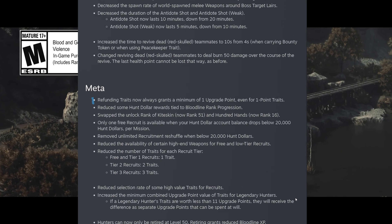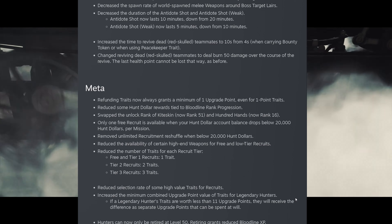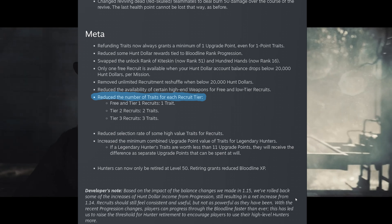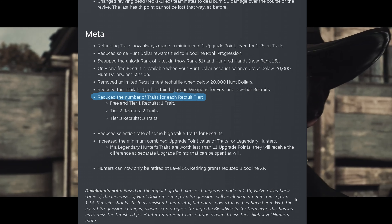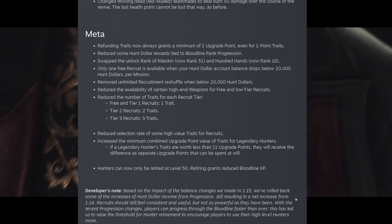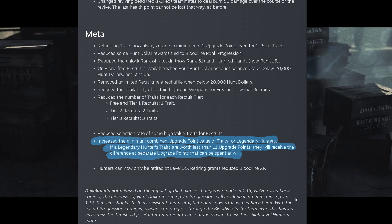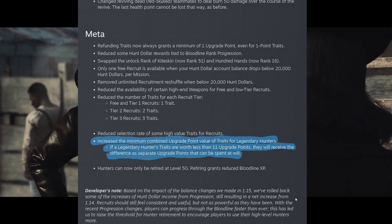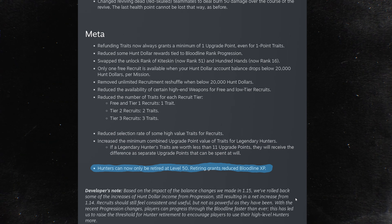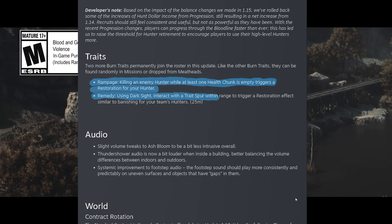Refunding traits now always grants a minimum of one point, so one-point traits that previously gave zero on refund will now give one. The recruits situation was reworked — recruits had been offering better value than legendary hunters, so trait points offered by recruits will now scale with tier, and legendary hunters have a minimum budget of 11 trait points. Hunters can now only be retired at level 50. Two more burner traits — rampage and remedy — have been added to the pool.